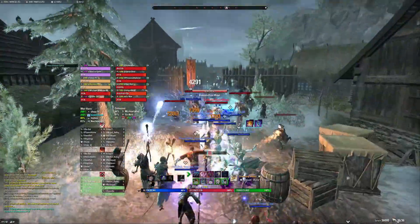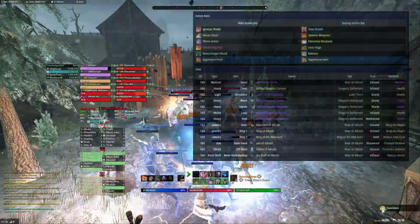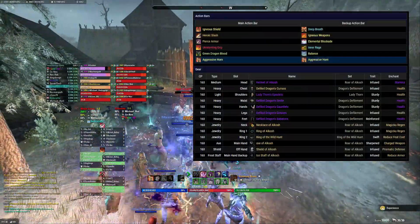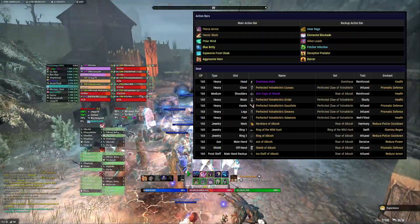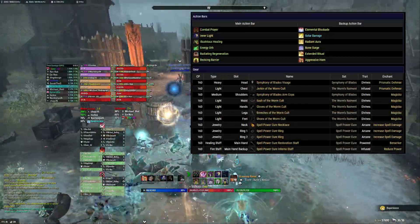You can look at the support setups for Trash. DK tank is in Defiled Dragon and Alkosh for AoE penetration. Warden off-tank is running Yolne and Alkosh again for extra penetration and Miner Courage.